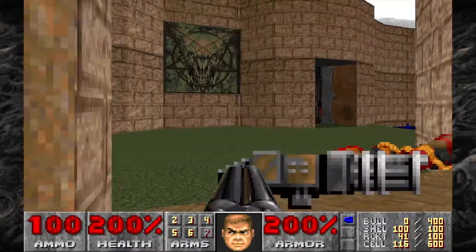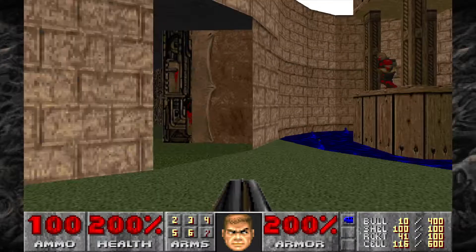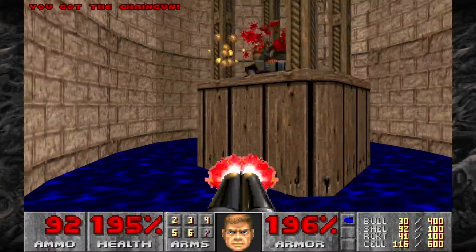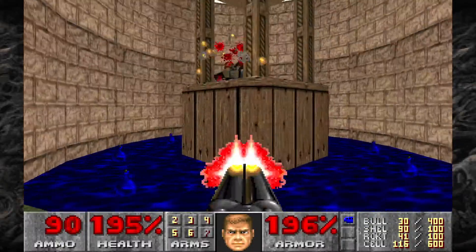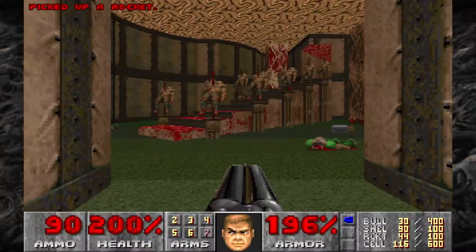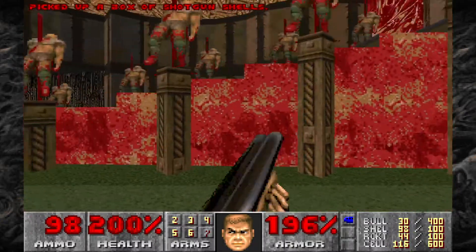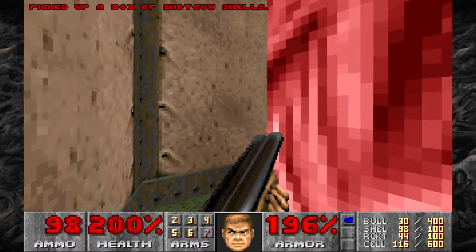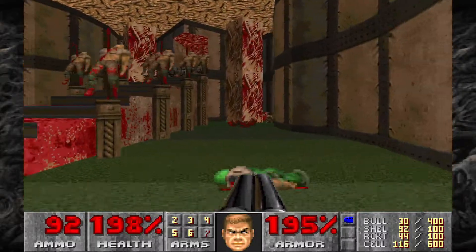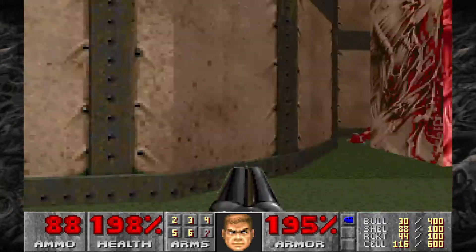With that taken care of, we can now deal with this side. You're going to have a chaingunner on the left and a chaingunner on the right, as well as a couple of chaingunners by these doors here. There's also going to be a rocket launcher behind this one here. We've got a pinky here and a pinky over here, and some chaingunners at the top of the stairs that will start coming down as soon as they see you. Make sure we get all of them before we head on the stairs, because once you walk on these stairs, there's going to be some more chaingunners revealed.